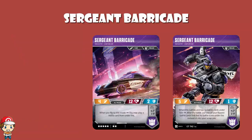Sergeant Barricade is another new card in wave four. In bot mode, it has a skill whereby when you battle and there are no cards under you, after the battle, put one of the flipped battle cards with no battle icons under him. Then when you flip to alt mode, you may play a battle card from under him. Cards under him do nothing — they're not counted as in the game, not in your scrap pile. If it's an upgrade, it doesn't do anything. It's essentially there as a marker, and when you flip into alt mode, you can play it and do something.